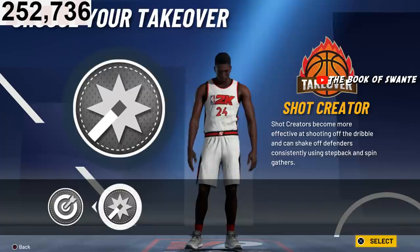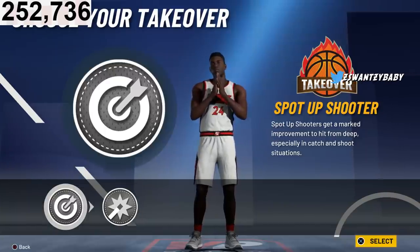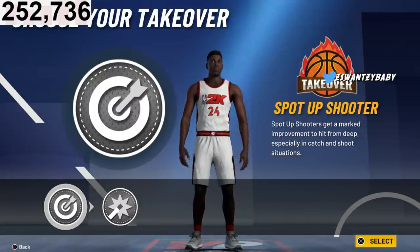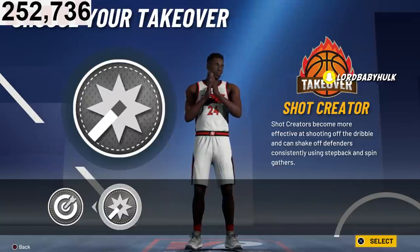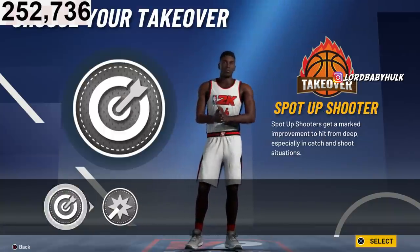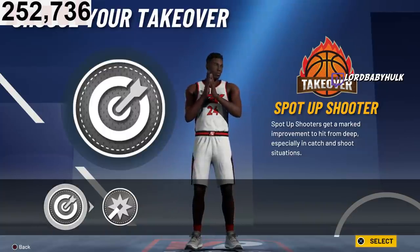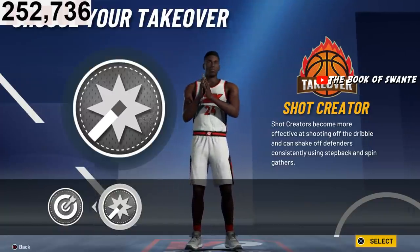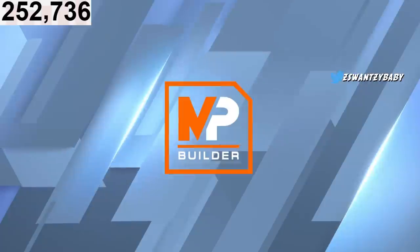For takeover, you can go shot creator if you really want to fade — you get a boost in the mid-range. But I'd say sharp takeover is better than shot creator takeover if you're not really fading. Fading at the three, sharp takeover is better. Fading at the mid-range, shot creator is the one. But overall I think sharp takeover is better — shoot from deeper. I would go sharp takeover.